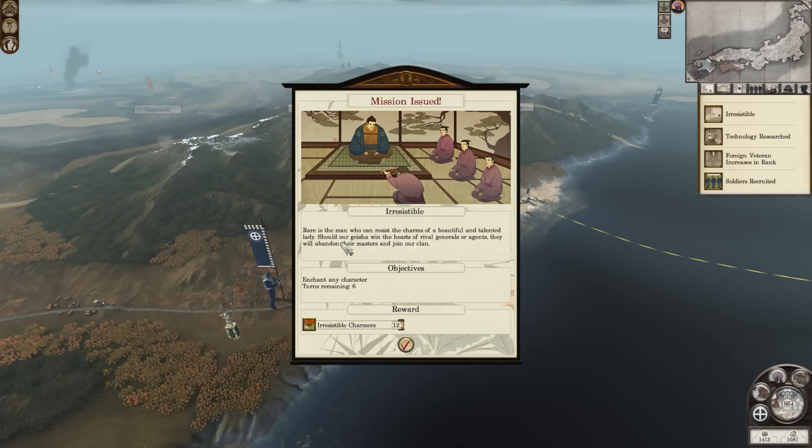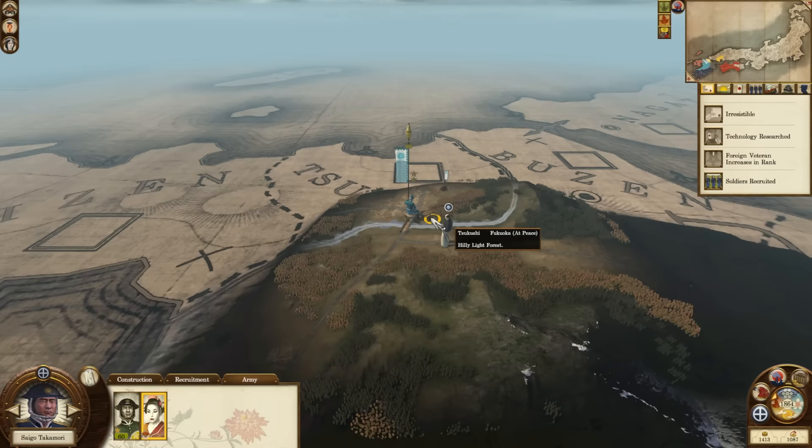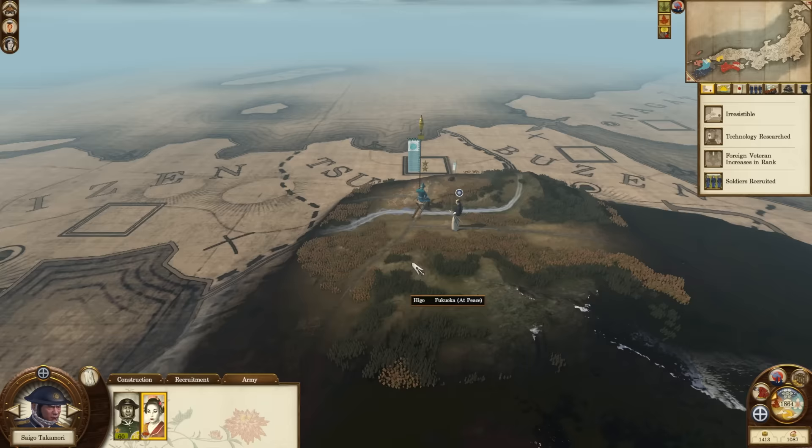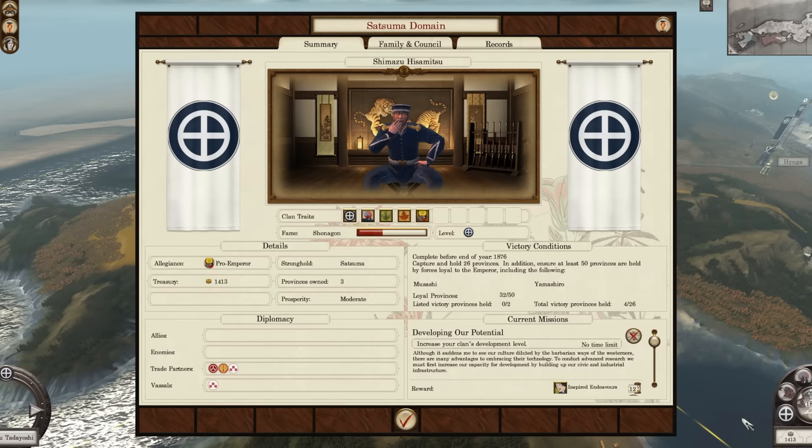Irresistible — rare is the man who can resist the charms of a beautiful and talented lady. Should I get you into the hearts of rival generals or agents? They will abandon their master and join our cause. Try and enchant any character — I'm probably not going to have a huge amount of success. I don't think it's particularly worthwhile doing. I'd rather leave you in there boosting the gold being generated. I probably want to get you into our capital though.